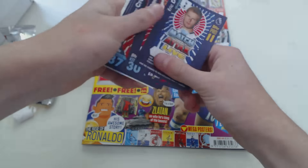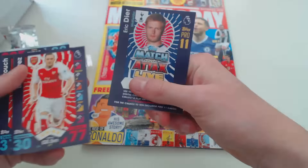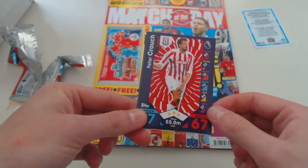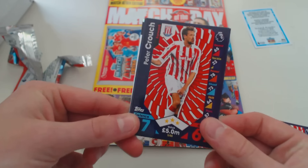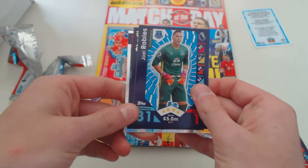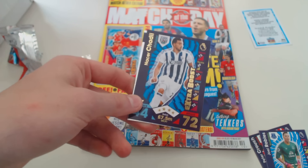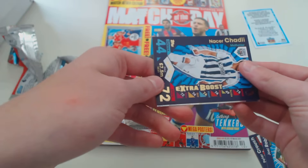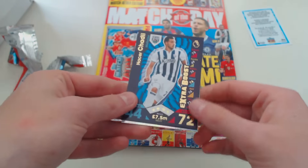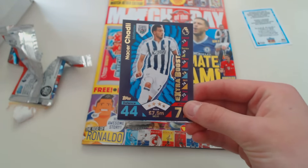So first of all there's the code — the codes look to be the same. Now let's look at the cards. We've got Lucas Perez for Arsenal, the new signing, the Spanish striker. Peter Crouch for Stoke City — that's a nice card. Joel Robles for Everton, the goalkeeper. Then a Nacer Chadli Extra Boost — I remember having those last year, but they've changed the design. Now the attack stat is golden; I'm guessing the dominant stat is going to be highlighted.